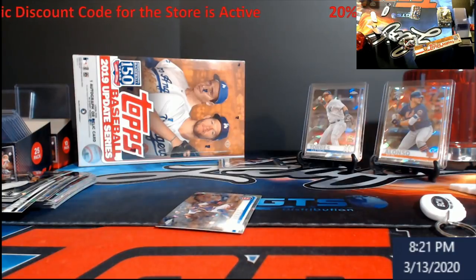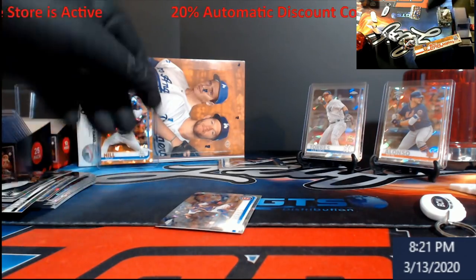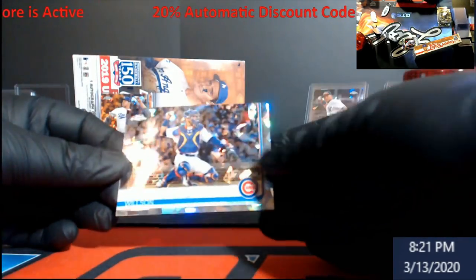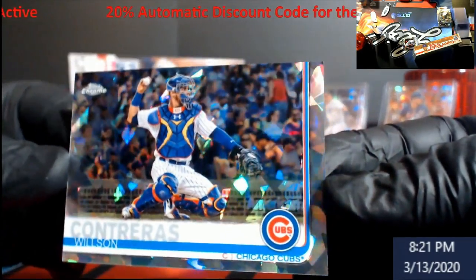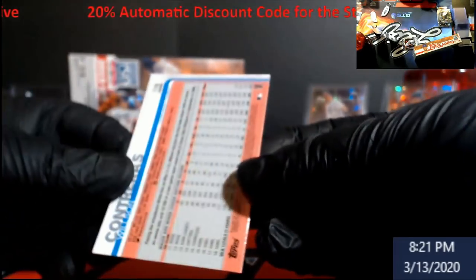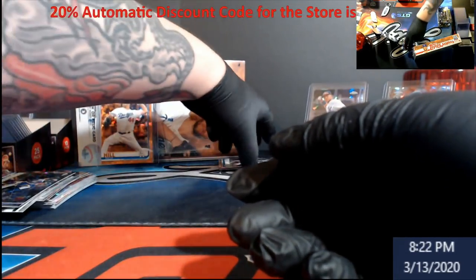Believe it or not, people want to build these sets and I've seen some really outlandish prices on these. Wilson Contreras — really cool with the background. I just keep looking at the backs of these because they're all numbered the same, so our autograph is still in here.